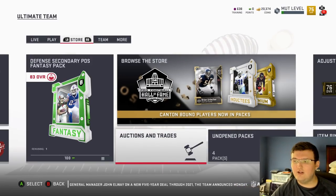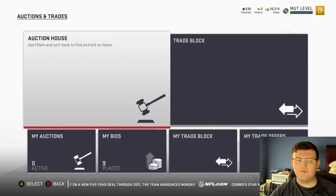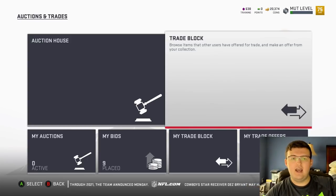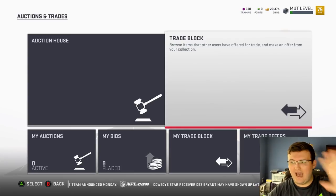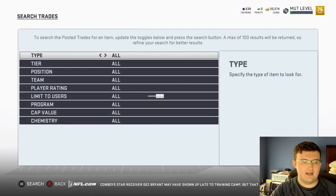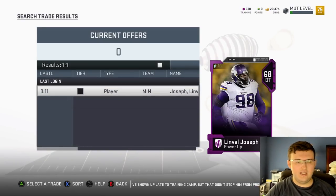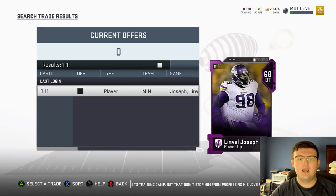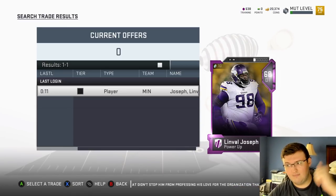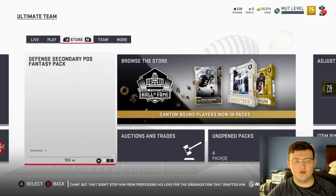To make sure you can safely transfer a card from your farm account to your main account without losing it: first, add your main account as a friend on your farm account — whether Xbox or PSN, go ahead and add that person. Then restart Ultimate Team, go to the Trade Block, and sort it to limit to friends only. Now you'll only see your friend's cards, which is your main account, and you can safely trade the card over.